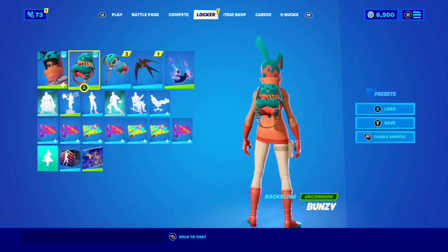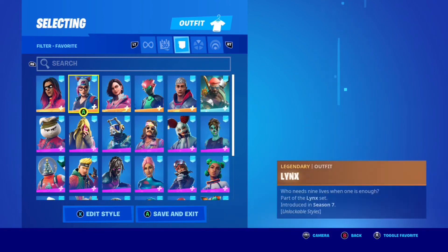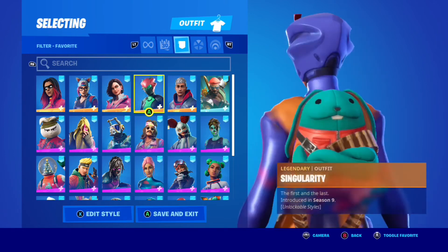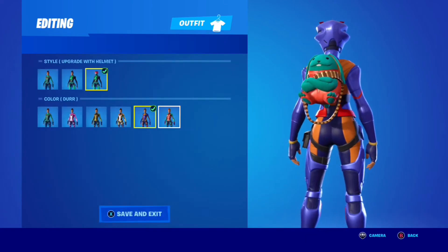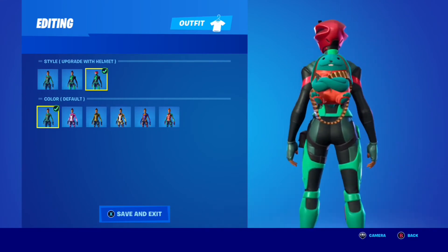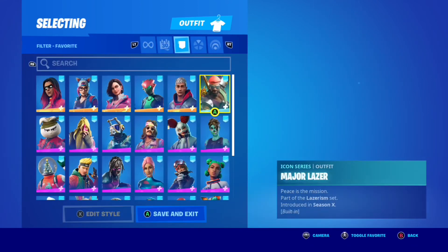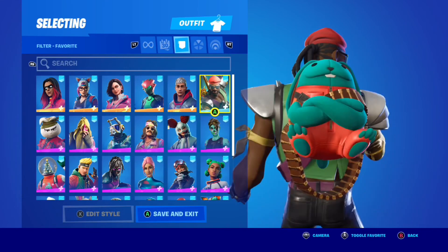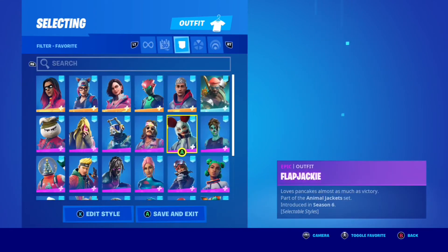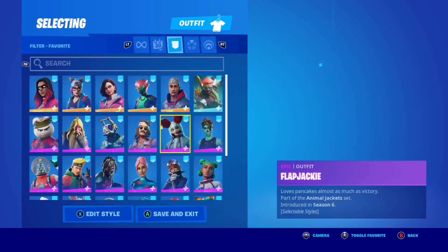Now we're going to do some combos for the Bunzy back bling. When it comes to a back bling, it can be harder to find combos because the skin you generally only need to focus on one color, whereas with a back bling that has two uncommon colors, you need something that goes with both. You can get away with matching one color on a skin, but with a back bling, if one color matches and the other doesn't, it looks a bit weird.